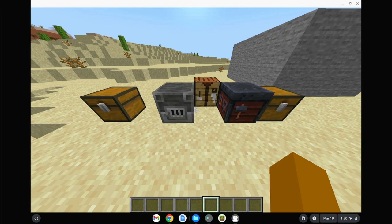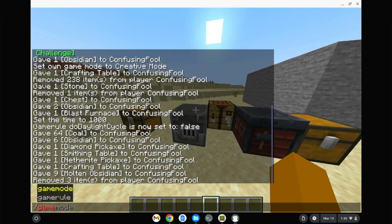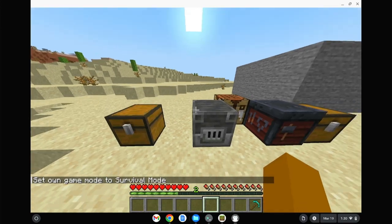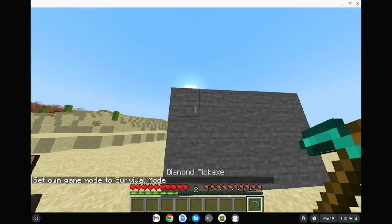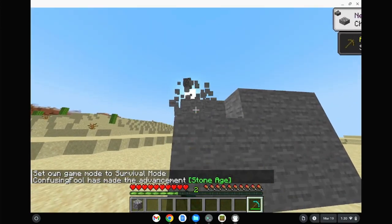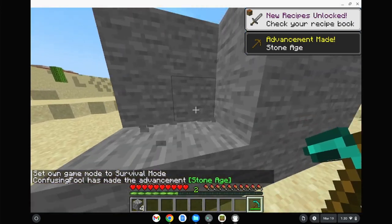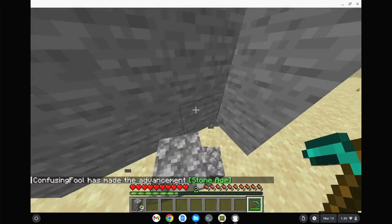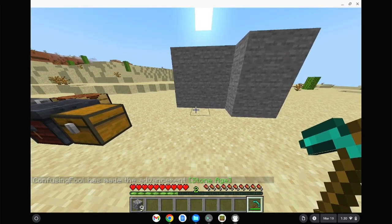So first of all, let me explain what exactly the idea of this mod is. The idea is that you have yourself a Diamond Pickaxe and it's doing you good — maybe you have it enchanted or something — but you're mining a lot and your Diamond Pickaxes keep breaking.